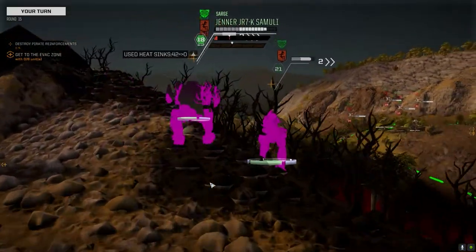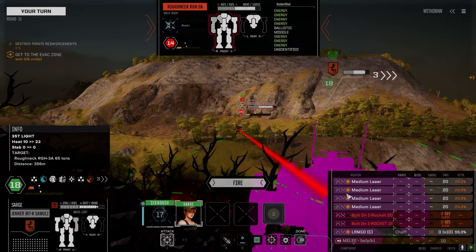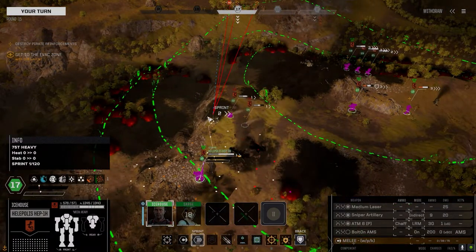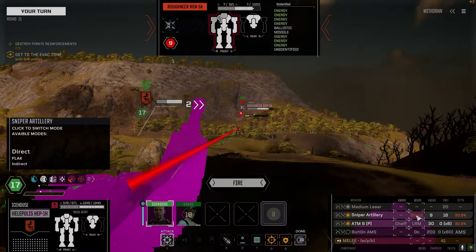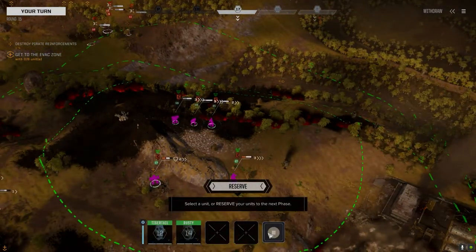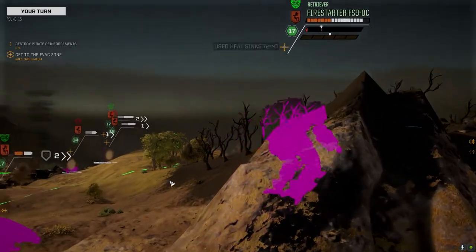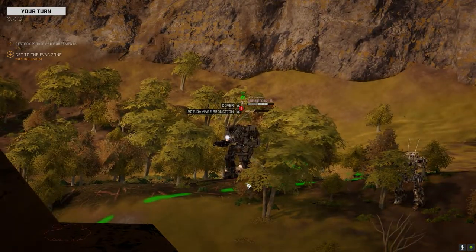I don't know what I would do different. I guess if we had more space I could back up and pull them away from everything else, but with the Jagermech there too shooting us from a good distance with those Rack 2s — another head hit! Let's put one right through this guy's eyes. Did a bit of splash damage — we'll take it. He's in partial cover so it'll help a bit.